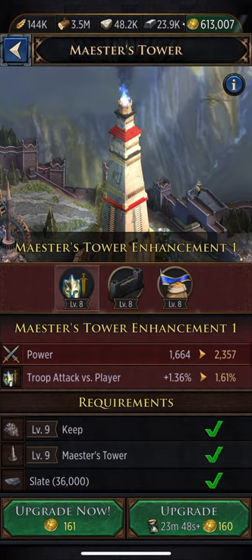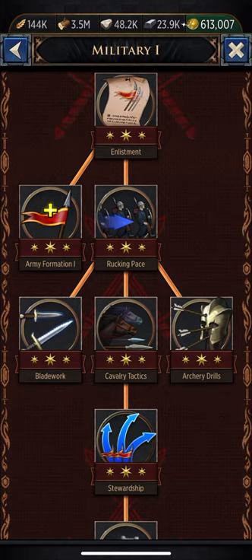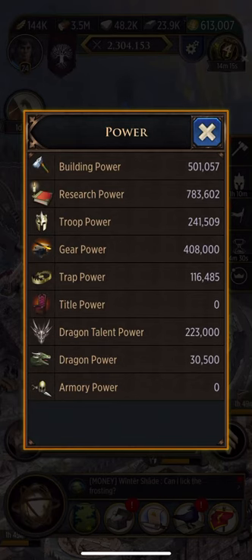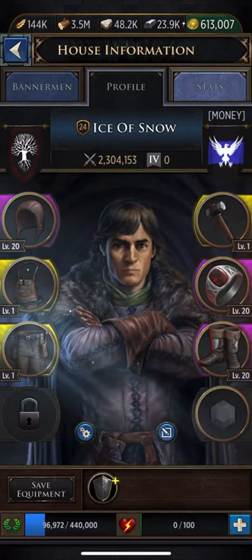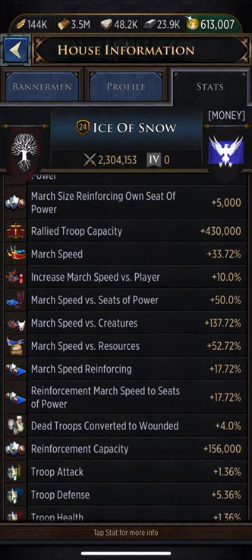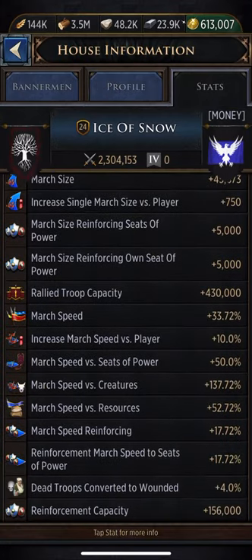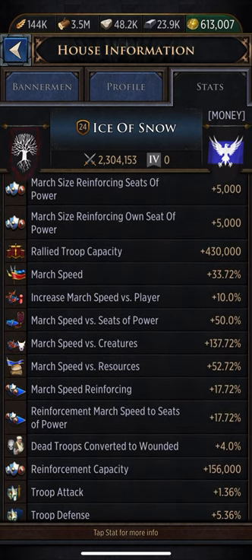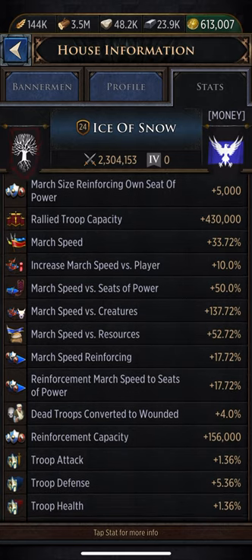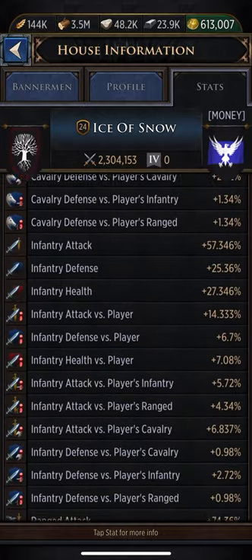I wanted to talk about this right here — military, as you guys can see, my troop speed stats. If you look through your profile picture stats you'll see everything here. You're gonna want to upgrade march speed and creature speed — those are gonna help you so much in those battles.